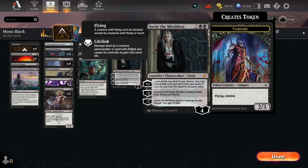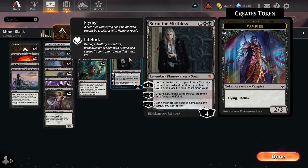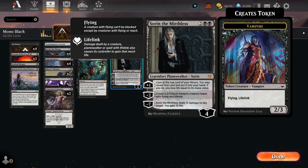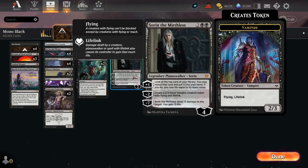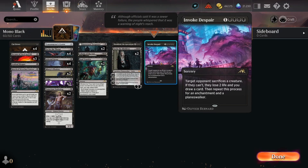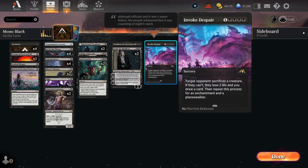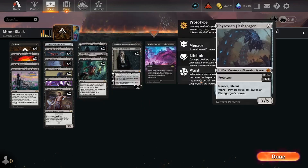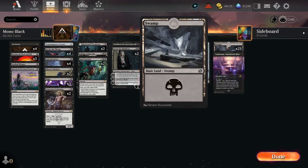On four we have one copy of Sheoldred the Apocalypse - don't need to say anything about her. Sorin the Mirthless is in my opinion very strong. We have a lot of low cost cards here and Sorin is card advantage on a stick - you can just plus him, get the card into your hand, and you are set up for the turn. Also on turn four he would already be at five loyalty. We can make a black vampire creature token with flying and lifelink - that's what I was talking about with the Crown. Then we have one copy of Invoke Despair, also very powerful in the current constructed meta, followed up by two Phyrexian Fleshgorger - also lifelink creatures which is why the Crown matters. We run one Takenuma and the rest are swamps.